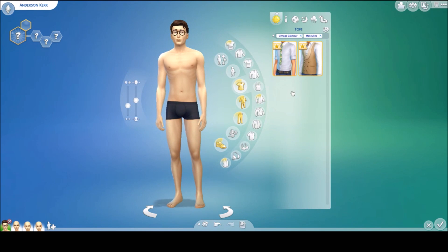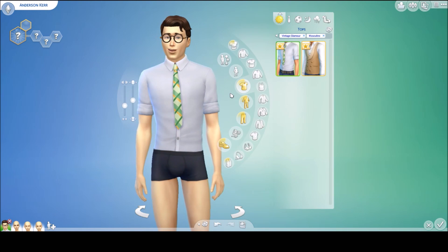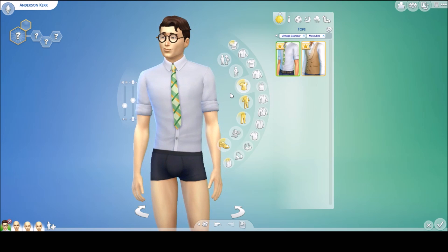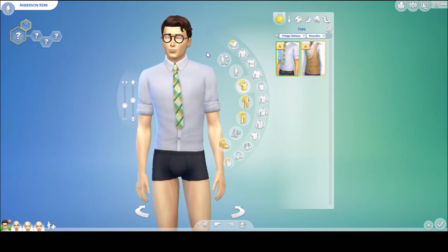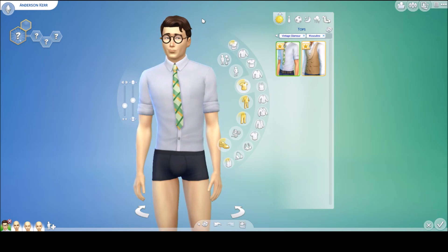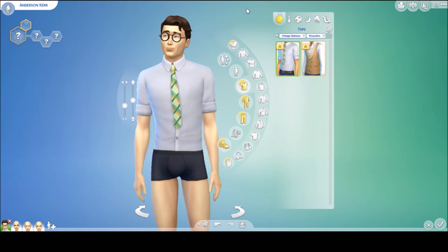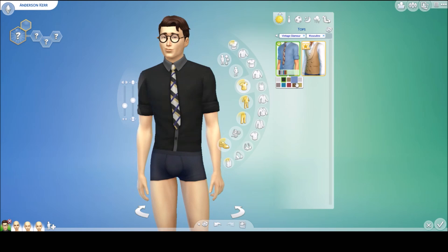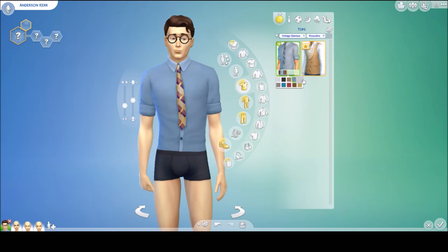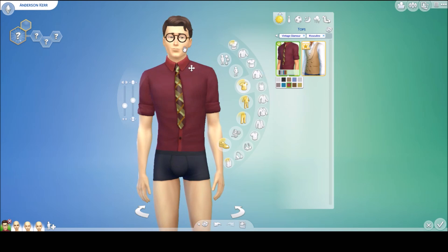It looks like there are two new tops. We have a casual one I think would work in an office setting. By the way, the only thing I've watched on this stuff pack was the live stream the Sims do for every new pack. So this is kind of my first time going into the game and looking at it. The colors are decent — only two I really like — but the idea is cute especially with the glasses.